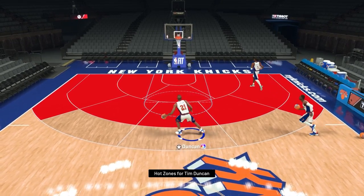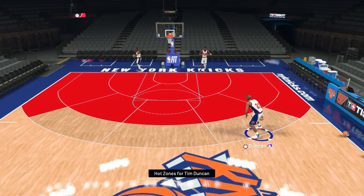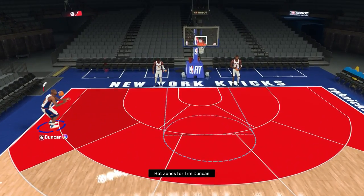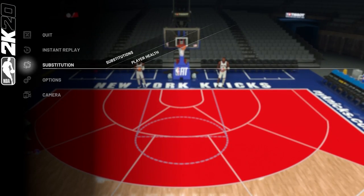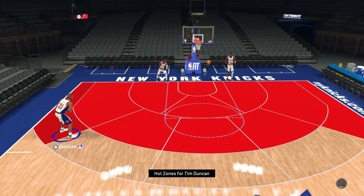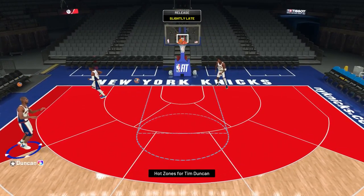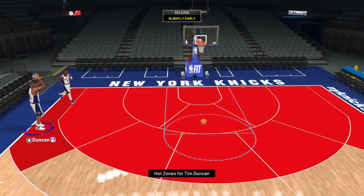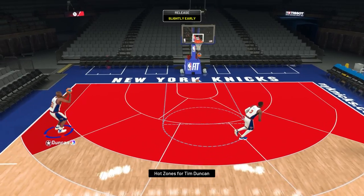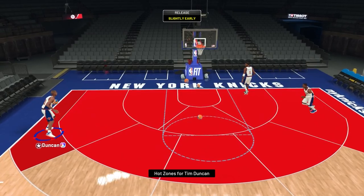I pulled up the hot zones for him — he's got hot zones everywhere besides the top of the three-point line, a little right side, the middle, and the left side. But the corners are all hot and everywhere within three is hot. Let me turn off the shot meter because I don't like to use it. We already greened a three right there off the bat with him.